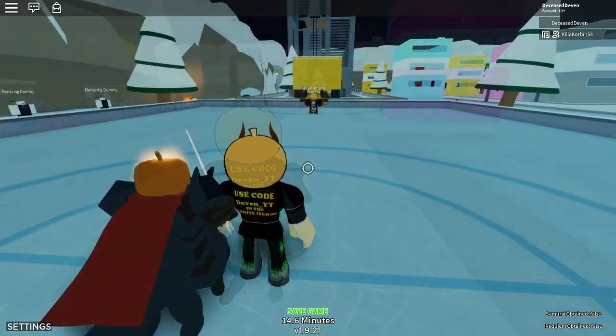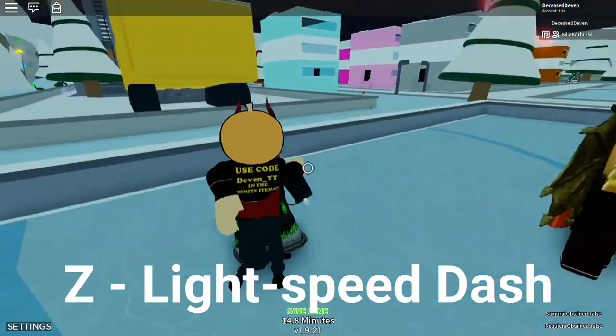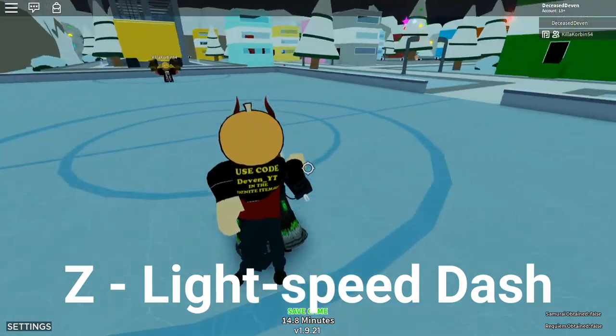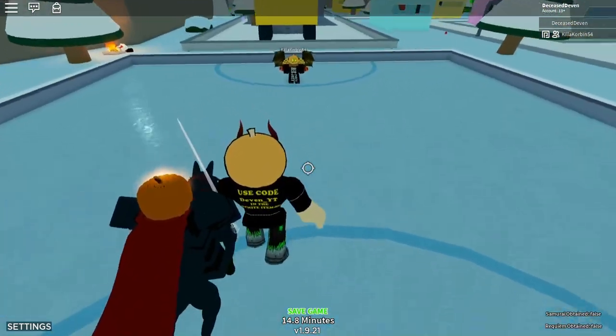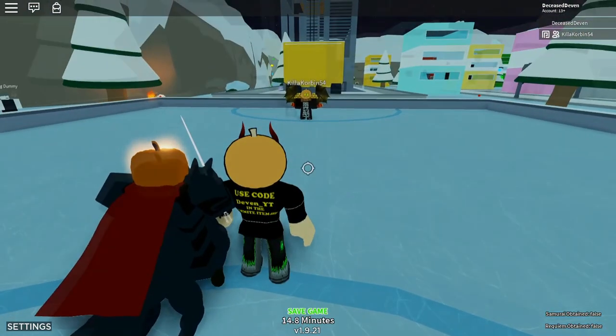The next move is called Lightspeed Dash. It replaces the stand jump — you just hold Z and you get to fly around on your Made on Hollow's Eve or Made in Heaven. It's pretty powerful if you want to get away from enemies or get towards them and do a bunch of damage.